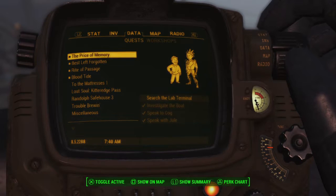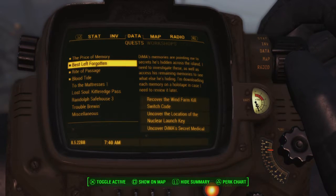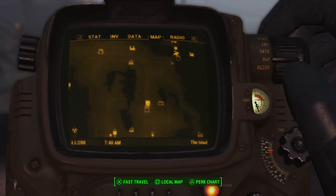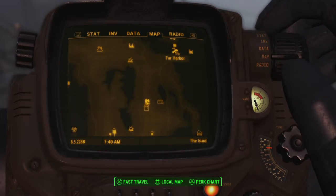So in order to acquire this armor, you have to first get the quest Best Left Forgotten. This can happen when you work with the synths. Start with the synths of Acadia, which you start from Far Harbor — speak to the DLC companion Old Longfellow.